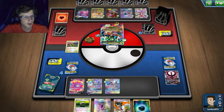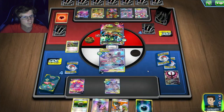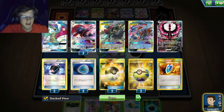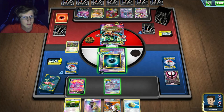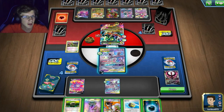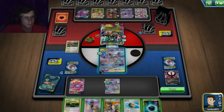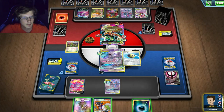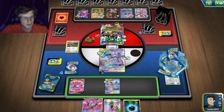This deck is no joke! What do I do here? I don't have Sneasel so I can't move energy around. I guess I can item lock and hope he doesn't have another Double Dragon Energy. I kind of want to VS Seeker. If I had a Sneasel I'd be happy because I could move energy around, but that was not ideal.